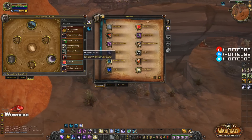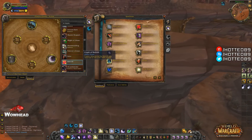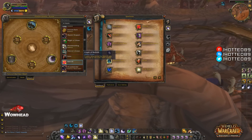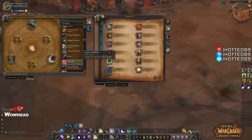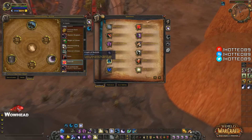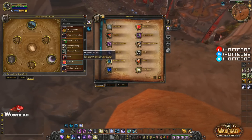The Glyph of Rebirth is a major glyph where players resurrected by Rebirth are returned to life with 100% health. It's a pretty decent glyph, and if there's constant AoE damage going on, this glyph can be really useful.